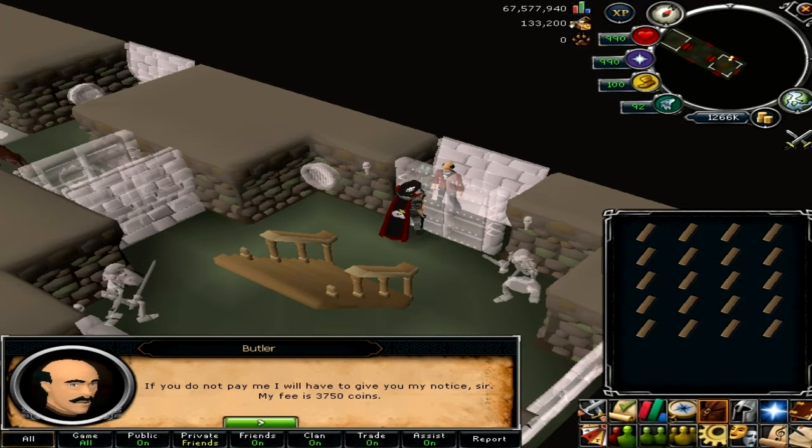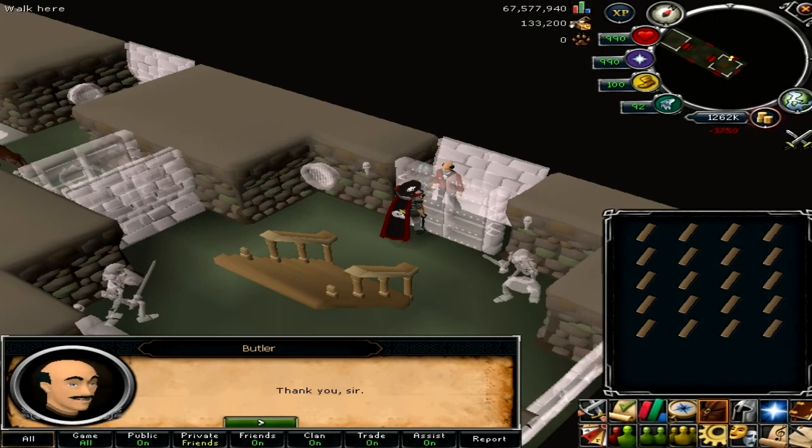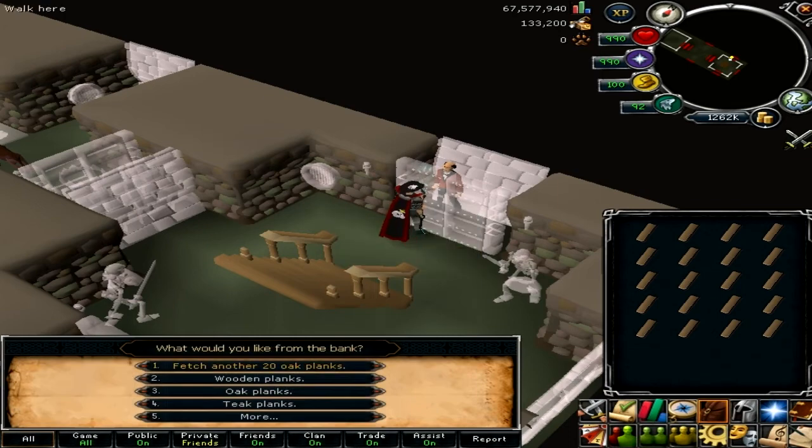You also have to pay the servant — just pay him 3,750 coins. This is why I need coins in the money pouch, because I need to pay him. And then when I've paid him, just go on as normal.